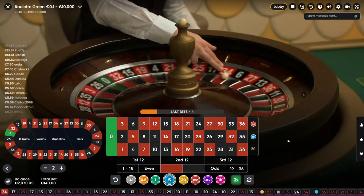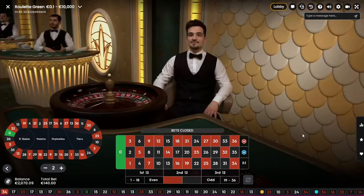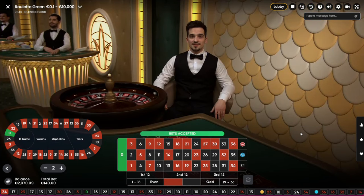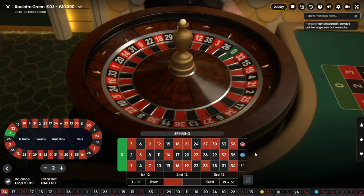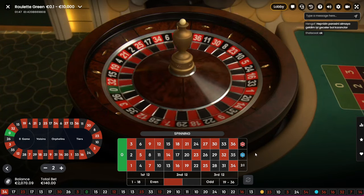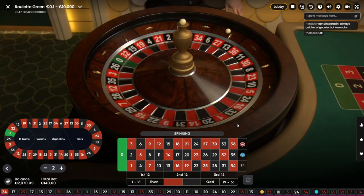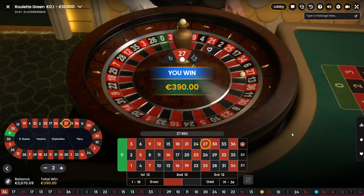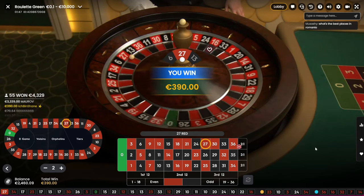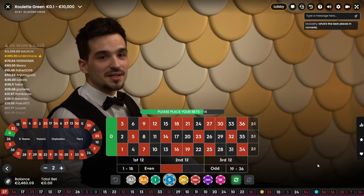Two times 10, after two times 10 it's 20, after 20 it's 30, then 50, 80, 130. It's 27 — that's it guys, that's our strategy, it ends here. That's amazing! 21 minutes for 160 raw profit.